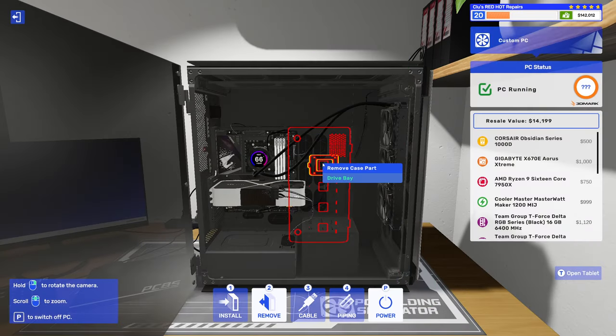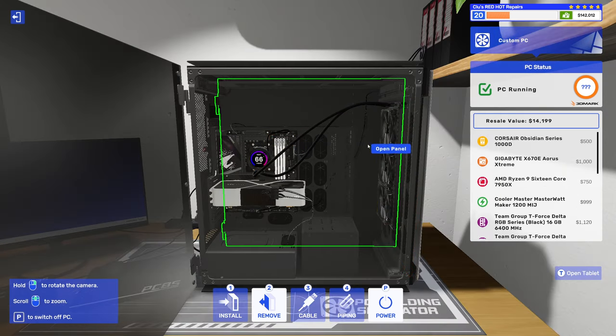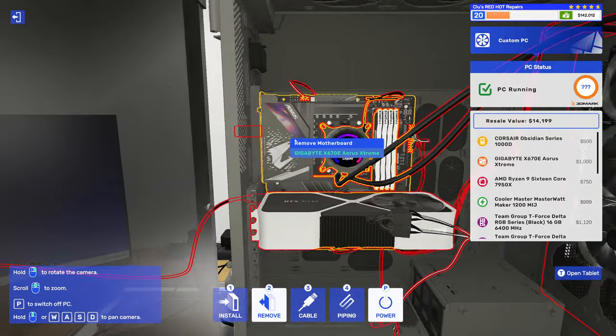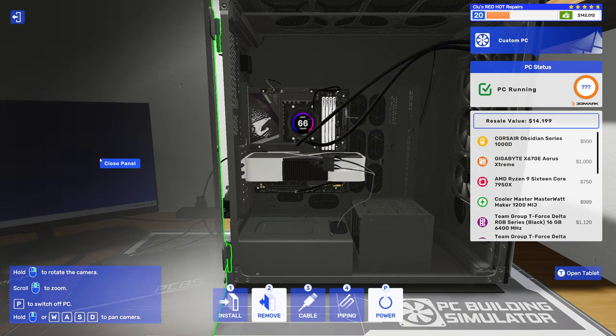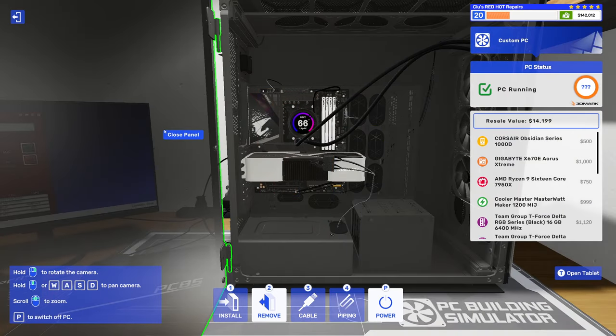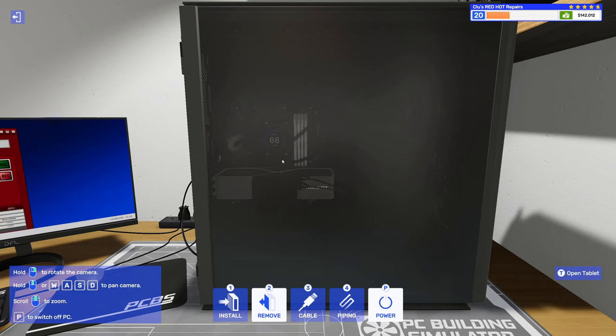On this one we have the Kraken Z73 from NZXT. It is the most expensive AIO in the game. I realized the LCD on this doesn't actually tell you the correct temperature for the CPU — I'm assuming it doesn't because it doesn't match up with OCCT. In OCCT we've got a CPU temp of 69 degrees — very similar to the Ice Giant air cooler. The LCD shows 66, but the actual reading is 69, so roughly the same.